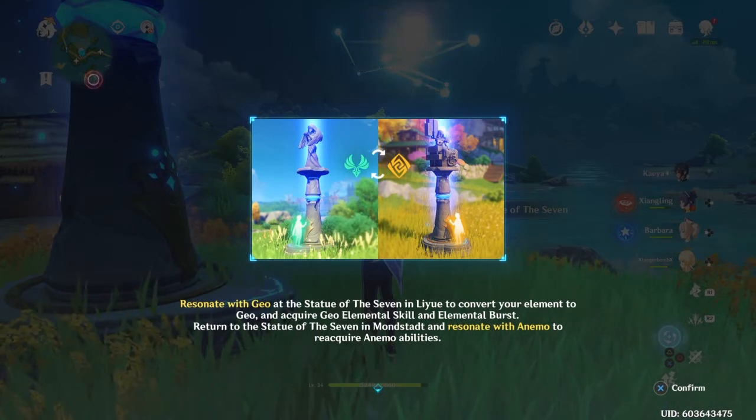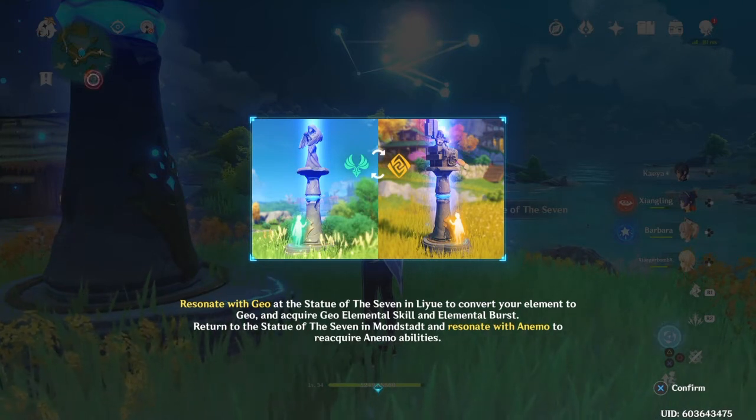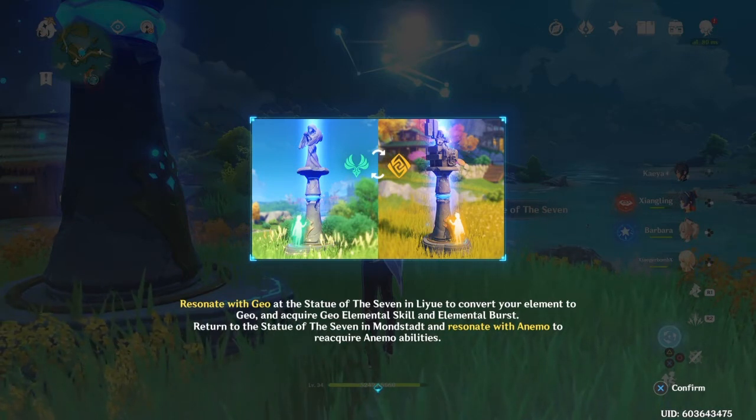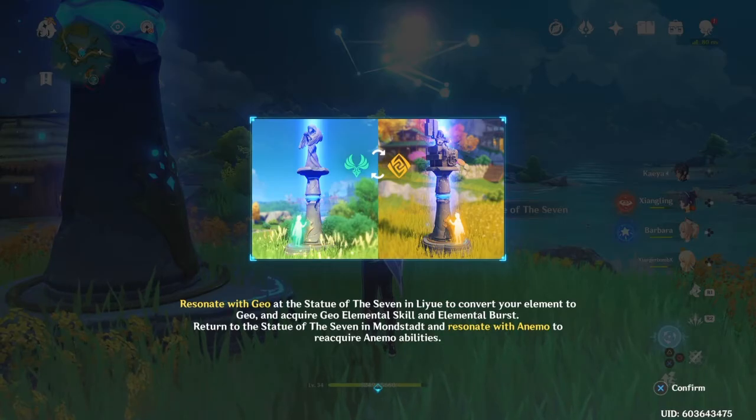In Liyue, to convert your element to Geo, your elemental skill and elemental burst will change. Return to the Statue of the Seven in Mondstadt and you'll resonate with Anemo, which is how to reacquire your wind abilities. So basically you're going from one to the other.